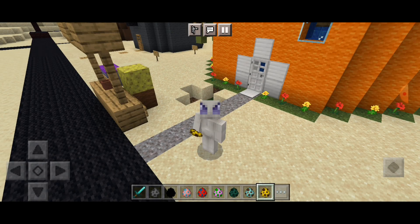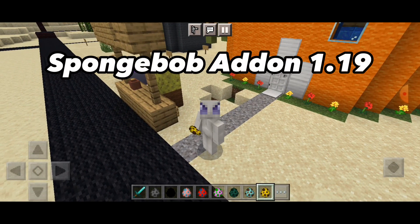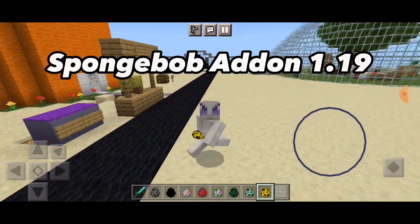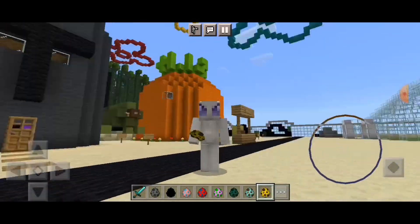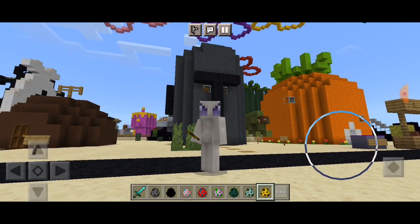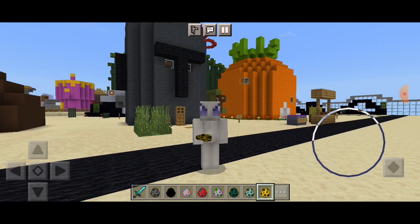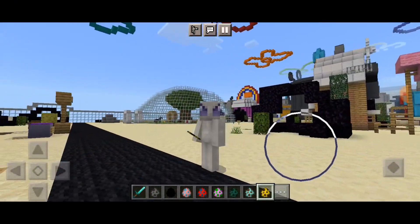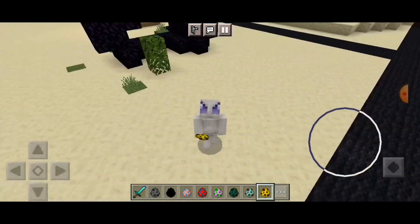What is up everybody, welcome back to another Minecraft video! Today we are going to show you the SpongeBob add-in from version 1.19. As you can see, we are in Bikini Bottom with some cool looking recognizable houses — Squidward's house, Patrick Star's house, and SpongeBob's house in the background, and you can also kind of see Sandy's house in the back.